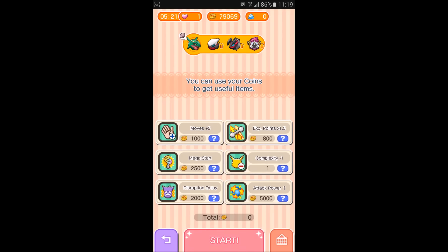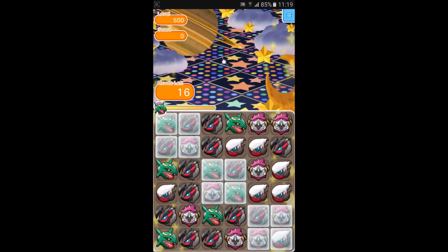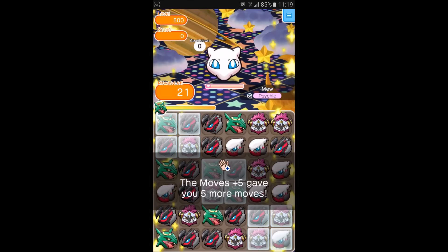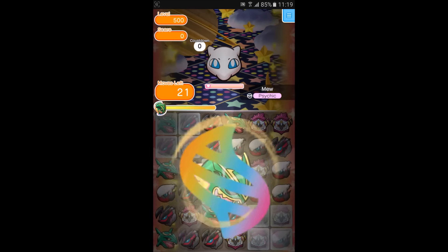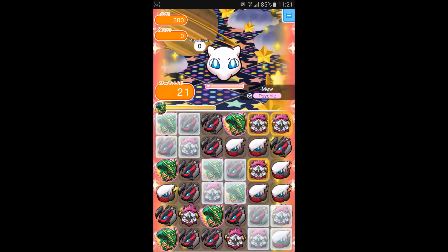Let's go into this stage with full items, and hopefully we have good luck here and beat it easily. This is the starting board. It has four barriers at the top, the middle, and the bottom. We need to try and remove them as soon as possible so we can start doing good combos. Hopefully this Ray Kwasa match does a nice combo and removes most of the barriers.